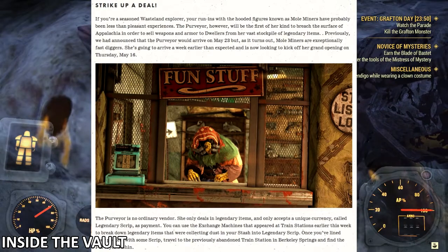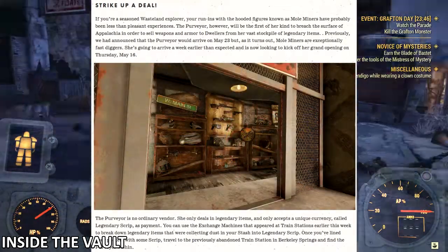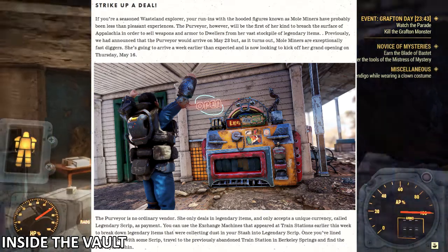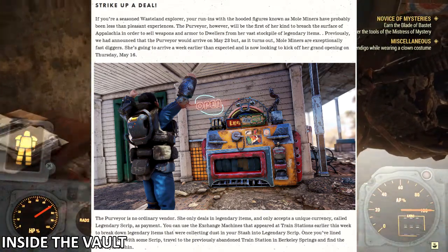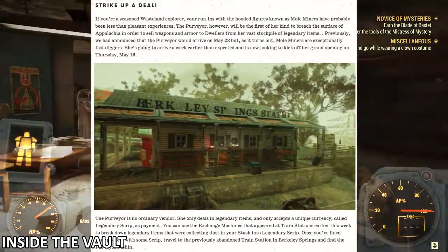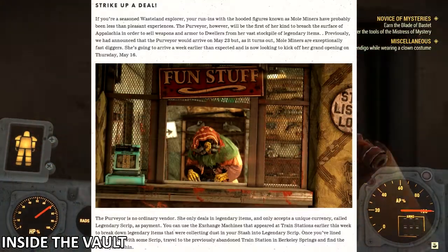The purveyor is no ordinary vendor — she only deals in legendary items and only accepts a unique currency called legendary script as payment. You can use the exchange machines that appeared at train stations earlier this week to break down legendary items collecting dust in your stash into legendary script. Once you've lined your pockets with some script, travel to the previously abandoned trade station in Berkeley Springs and find the purveyor within.